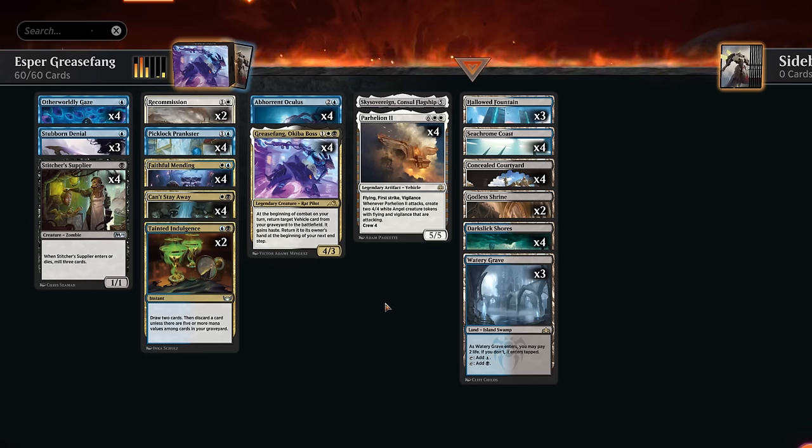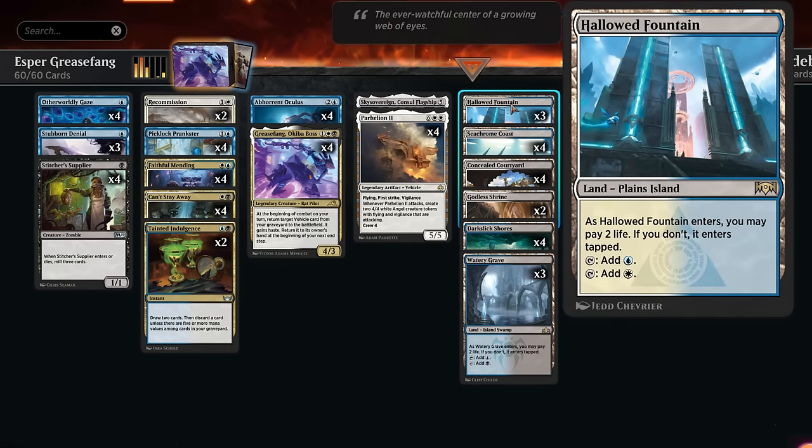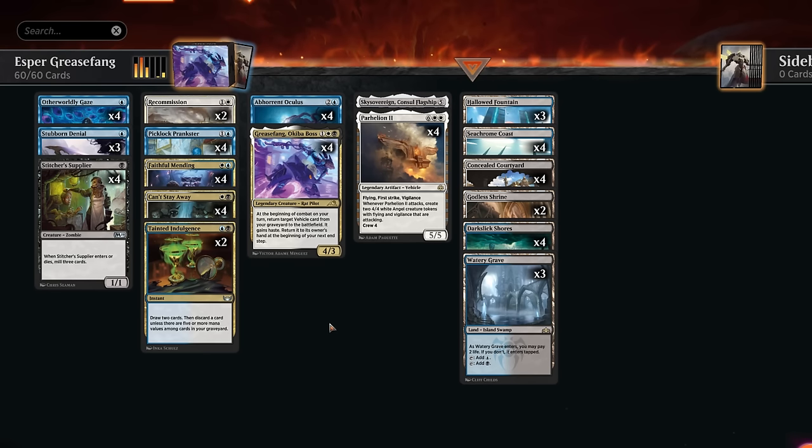The mana base is just fast lands and shock lands, so we can play the fast lands early without taking too much damage, then have the shock lands around turn four with four mana available. That's our deck — now let's jump into some games and see how it does.